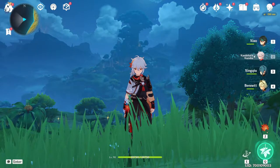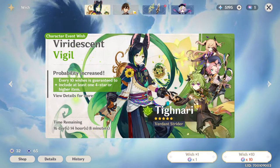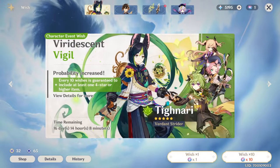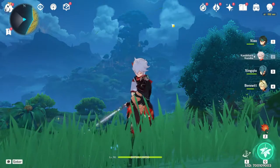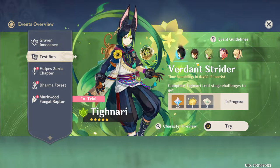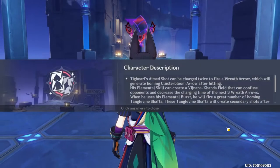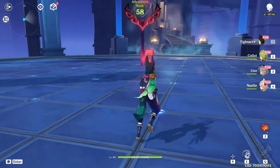Ladies and gents, Sumeru is finally here and with Sumeru comes new characters such as Tighnari as well as Collei, which is a new character. This is a pretty exciting time as it's a new region, new place, new characters. We're going to be trying Tighnari out first. Tighnari is one of those characters that deals charge attack damage, so it's going to be pretty interesting to see what he does.